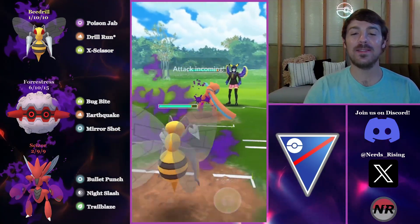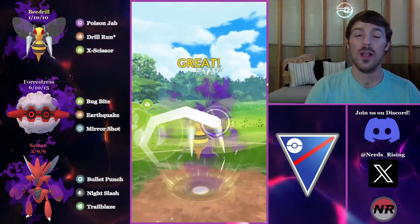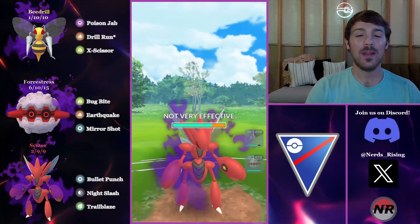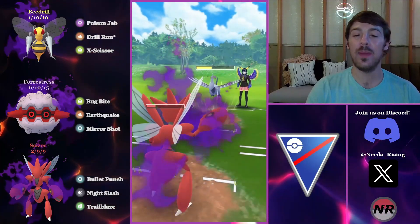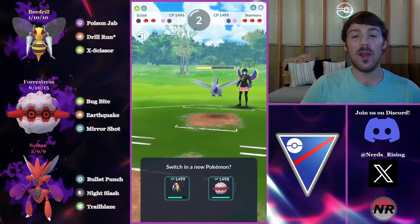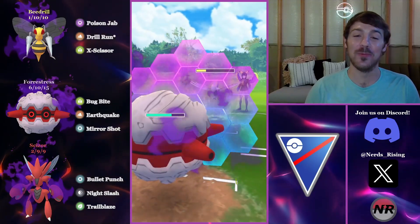Next battle: another Defense Deoxys lead. The opponent's actually staying in after throwing Psycho Boost, so I throw X-Scissor to get the shield. They're now at the second charge move and I catch the debuffed Psycho Boost onto my Scissor. I try to save-swap the Scissor when possible — if we'd switched to Fortress the Skarmory would have annihilated it. At least the Scissor can hit back. We get the Skarmory below half but we have all resisted moves: double-resisted Bug Bites, single-resisted Mirror Shots and Earthquakes.